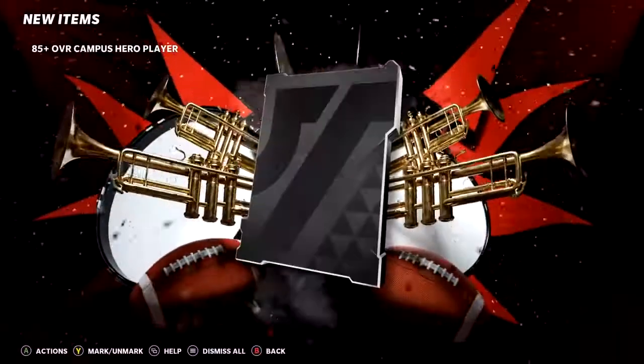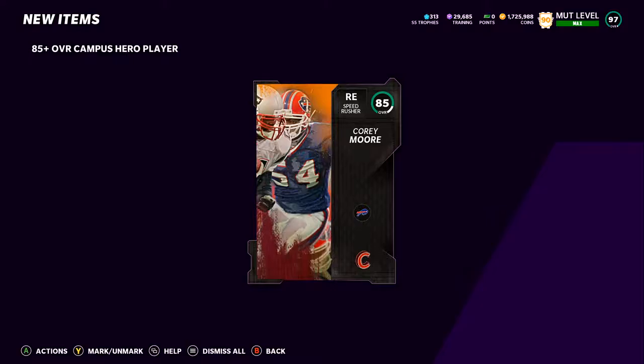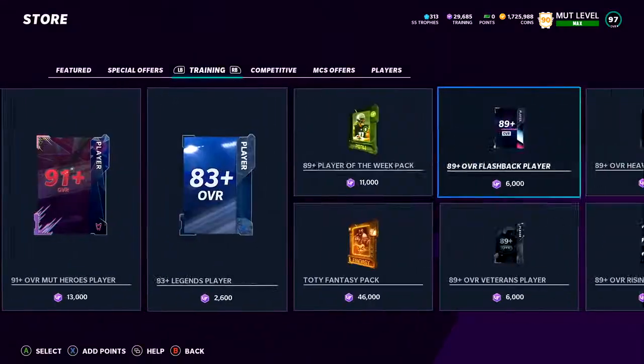Go to the store and buy 10 of these packs with the 25,500 training you got from your 95 overall purchase, and hopefully you pull a 95. If not, I'd recommend you just try again — that's what I did. I was lucky enough to get a 95 on my first try, and I've had luck before as well. There are good chances you pull a 95 — it's pretty much a 50/50 chance on your first cycle, and it's almost guaranteed within your first two cycles based on the actual probability.